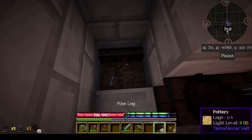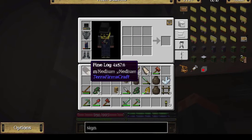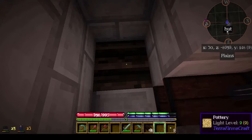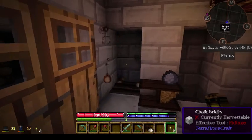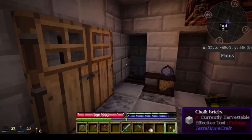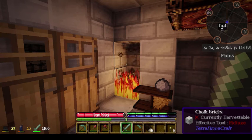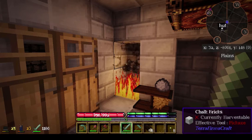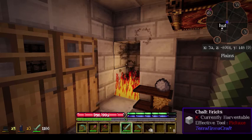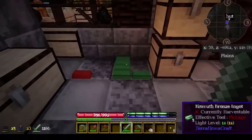But before we expand this building, I'm going to have to craft a lot of bronze. It doesn't matter which type of bronze. There are three kinds of bronze in Terra Firma Craft, and any of them are good for making a bloomery, but you have to use all the same kind. The only resources I have are for bismuth bronze.